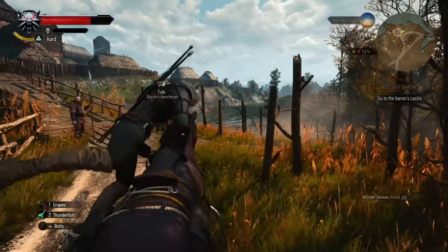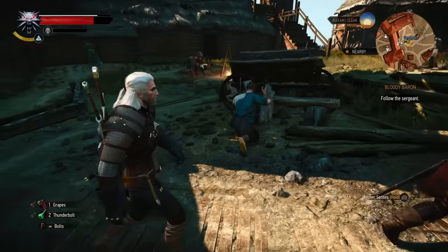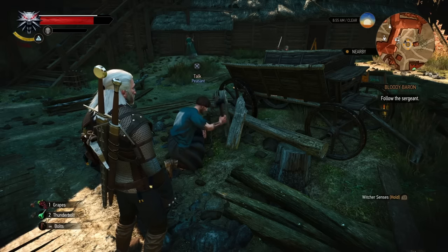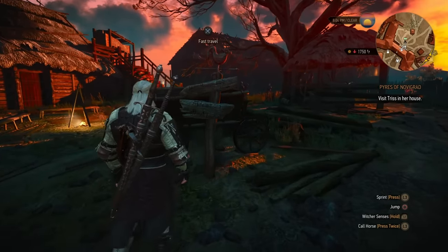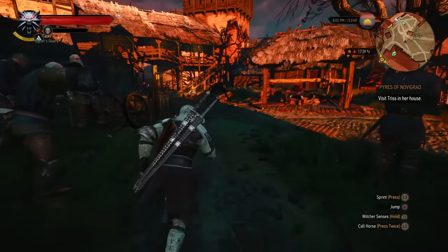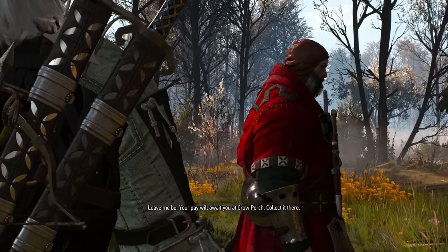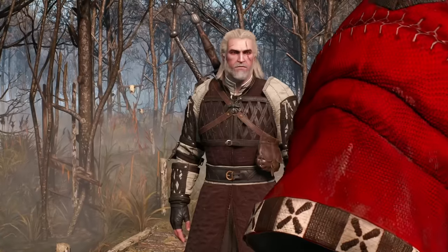When you start the Bloody Baron questline, the marker will be where it always was — way outside the outer gate and across the bridge. However, once you make your way up to the Baron's castle, you may notice a peasant hammering away at a little project. He'll continue doing this throughout the entirety of the Baron quest, and only after you've completed Return to Crookback Bog will this brand new marker become available. The old one also stays in place, so you have two options. The reason this new marker is delayed until after the main Baron stuff is over is pretty simple — there are two big events, one during the main quest and one just after Return to Crookback Bog, that would have a deeply lessened impact if you could just pop right in next to the castle.